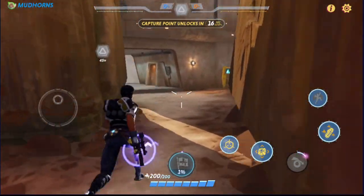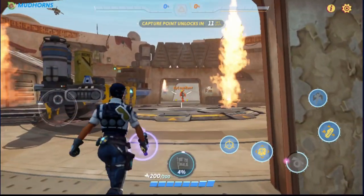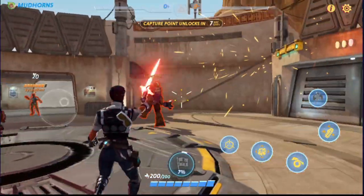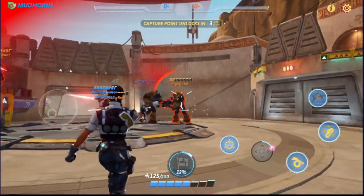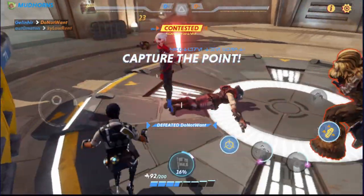When the purple icon activates around your blaster, it means extra damage is ready for the next shot. Luckily, I managed to get away from an incoming Reeve from behind using Zayna's dodge roll ability.